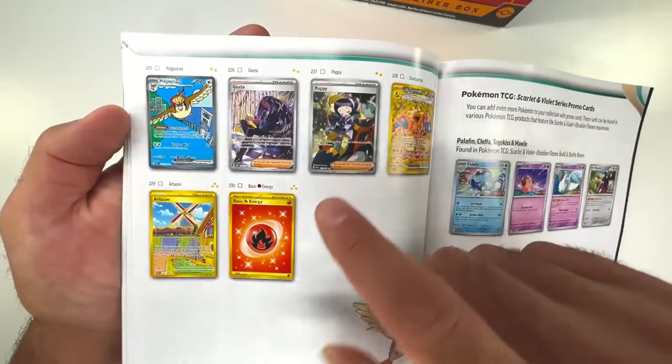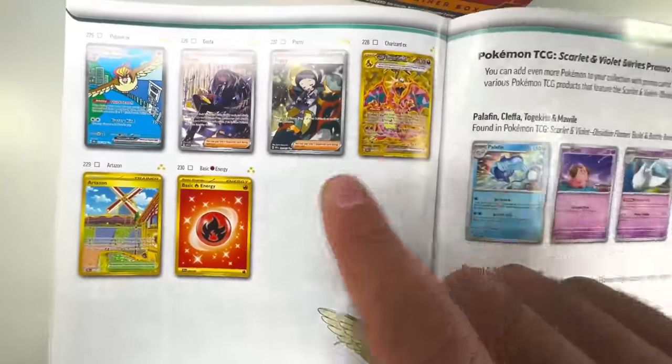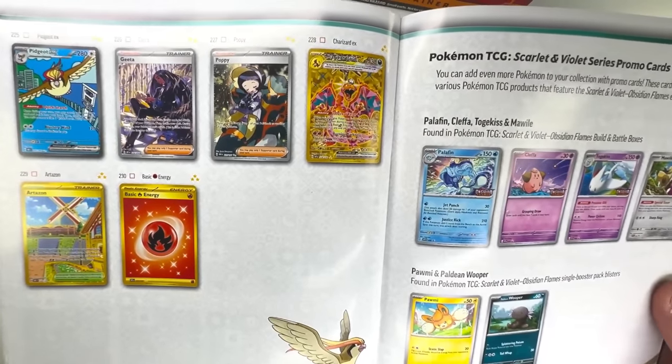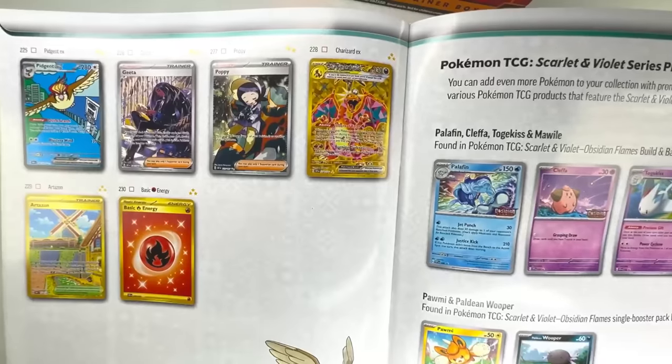We have more Special Illustration Rares, and the Pidgeot Special Illustration Rare looks amazing. Then we have the Gold cards — I won't give any spoilers. But if you haven't seen the first opening, make sure you check it out. That's the Gold Charizard right there.